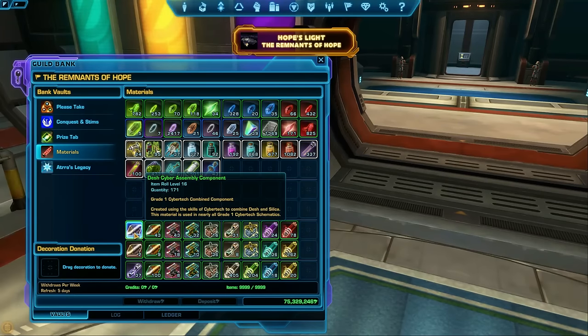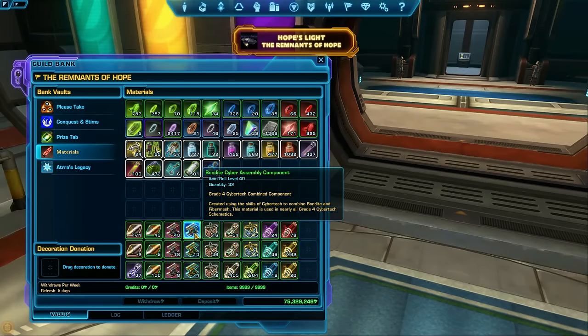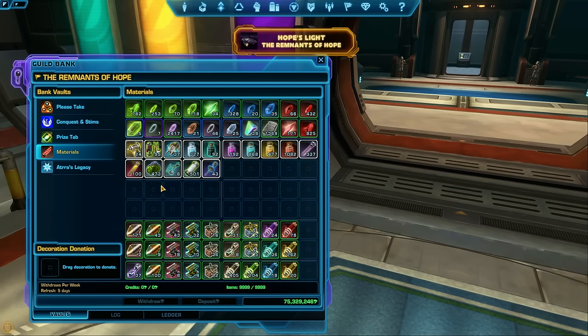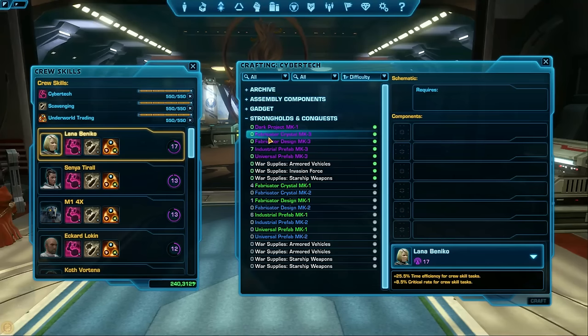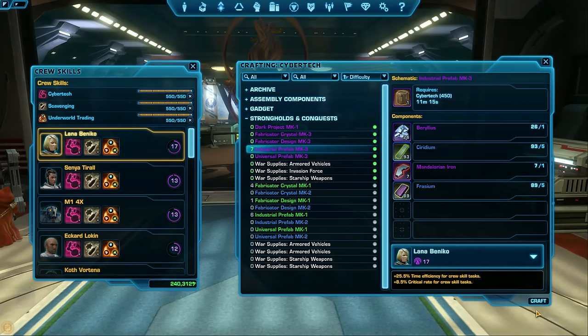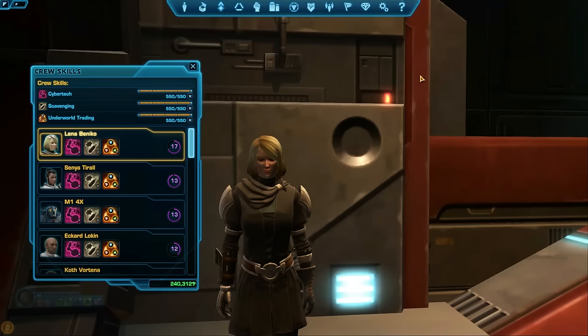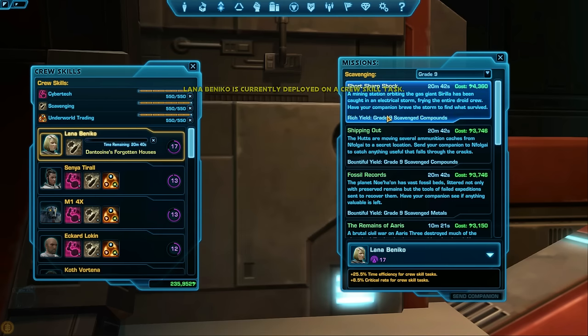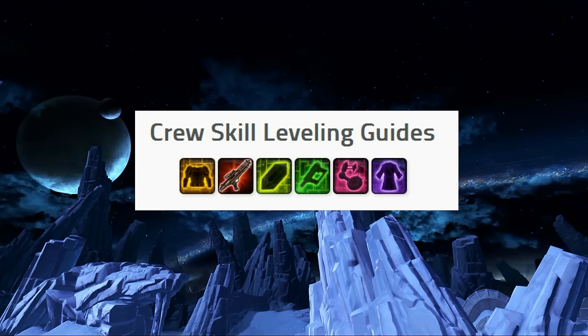In a recent update in SWTOR, there is a change in the way crafting works. You used to use materials to make the items you want. Now you use materials to make components, which are just a normal crafting schematic, and you use the components to make your crafted items — it's just an extra step. You level crafting by crafting schematics that are close to your crafting level. Crafting schematics with their numbers in yellow or orange will level up your crafting skill; green and gray will not. Send your companions out on Gathering missions to get the materials you need, or buy them from the GTN, and keep doing that until you hit max level crafting. For specific fastest leveling paths from zero to max, I suggest Googling Tor Community Crafting — there are really good guides for every crafting skill.